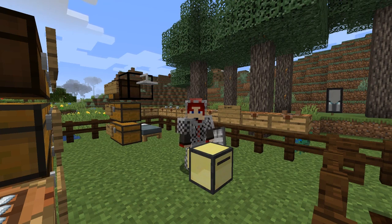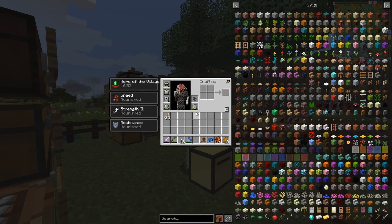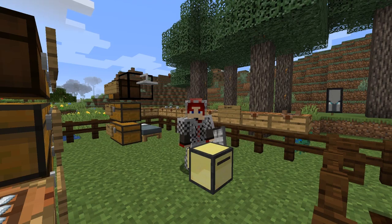Hello everybody and welcome once again to All The Fabric 3. Today we are going to carry on with the automation of scrap boxes because that's going to give us a lot of stuff. You'll also notice I've got an ominous banner there because I became hero of the village - I didn't intend to, I just forgot to drink some milk. The iron golem sorted out all the pillagers, the village did suffer a little bit. I also forgot to do something with the battery box and the drill, so let's have a quick look at those to start with.